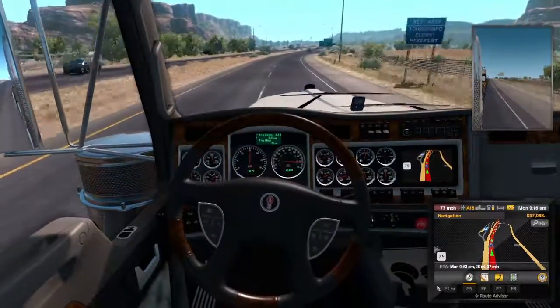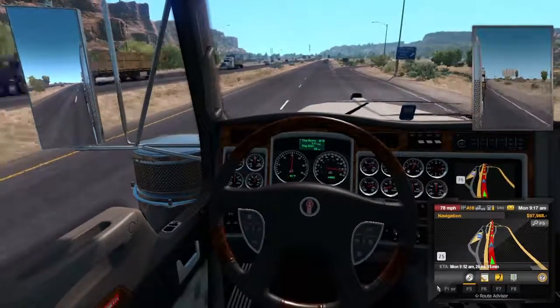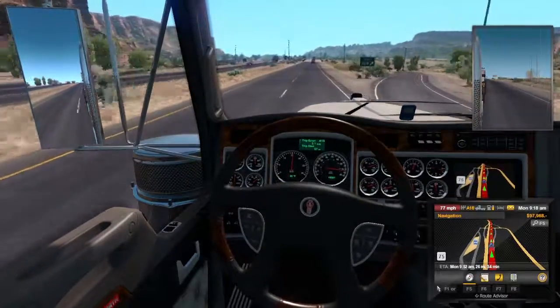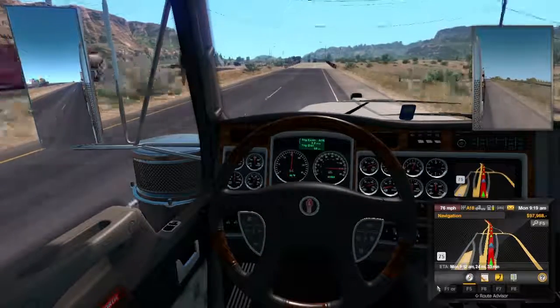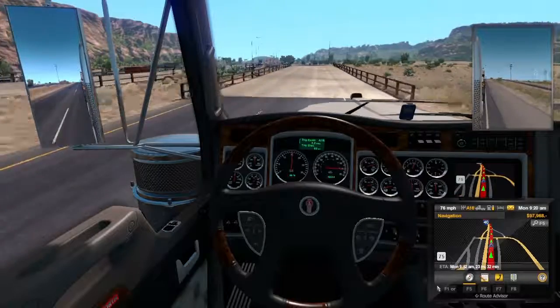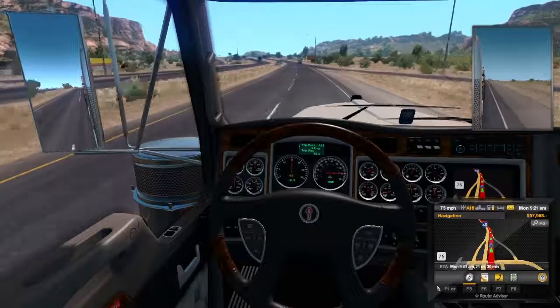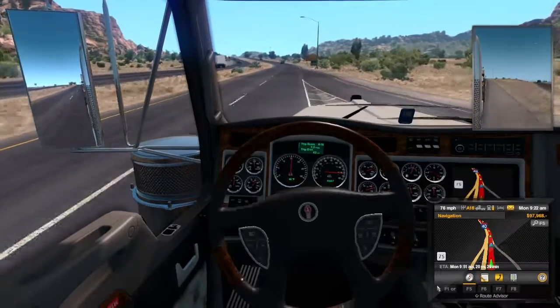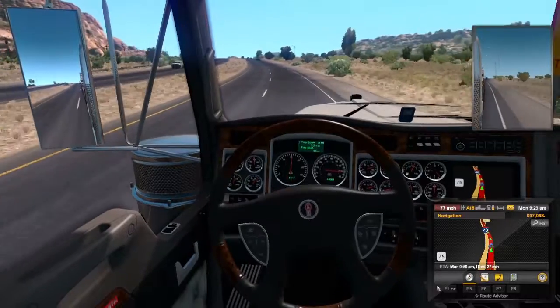We're back up to 75 miles an hour. Let's hit that cruise control button - now we can sit back, let go of the wheel, grab a Dew. Maybe once in a while you gotta correct that steering wheel. Now we're in New Mexico.